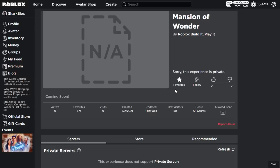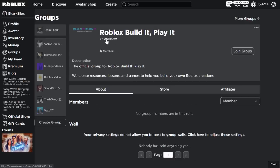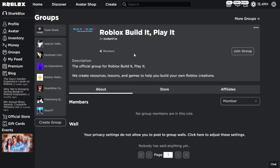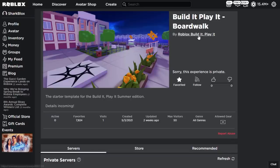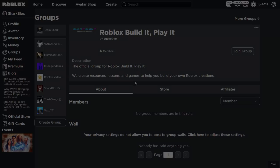I'm going to add Mansion of Wonder to my favourites because it is the official game. This one is not fake — if we click on the group we can see it is the official group owned by Budget Fox. The Broadwalk game also links to the same group, confirming that these are definitely the real official games.